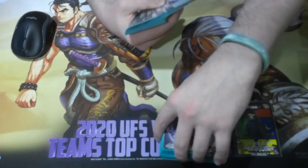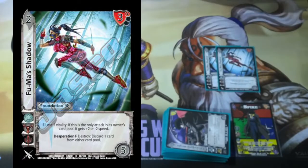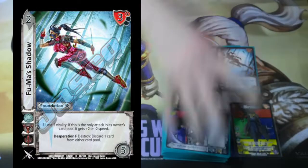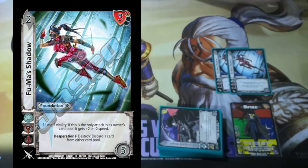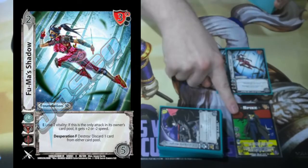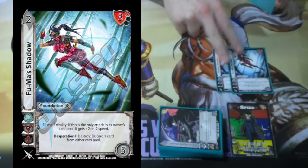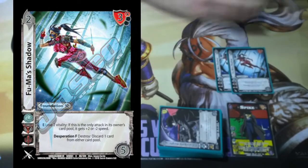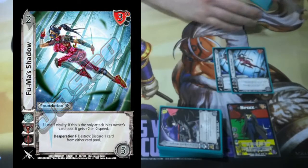On to the cool cards that are not necessarily tech or Spike-related but are very ancillary. We've got Fuma's Shadow. Enhance: lose 2 vitality — this is the only attack in its owner's card pool — it gets plus 2 or minus 2 speed. I would be super down to pay 2 to block something that's 10 damage. Either I keep kicking cards out of their card pool with Spike and get to trigger this thing three times to try and perfect block everything, or I can kick two of my own cards and use this three times to make sure they don't block things.